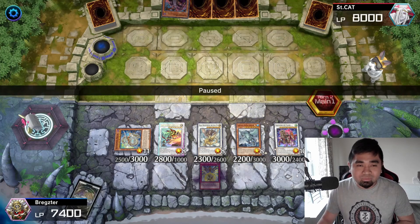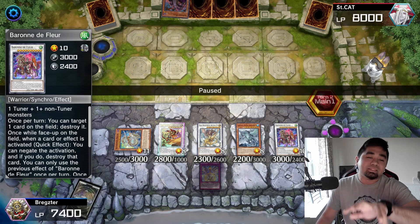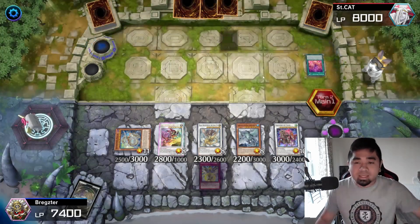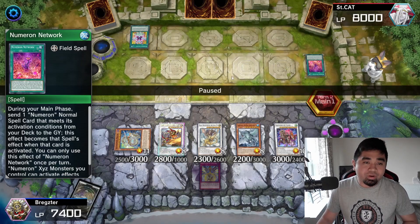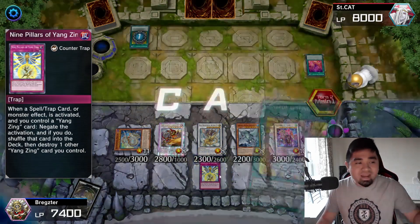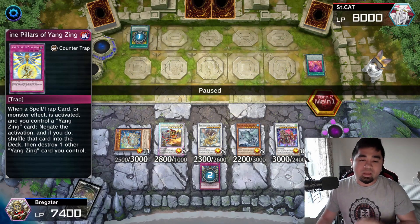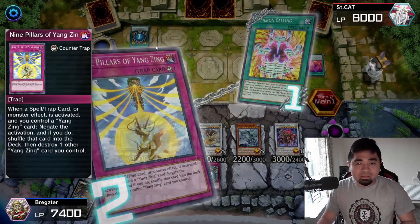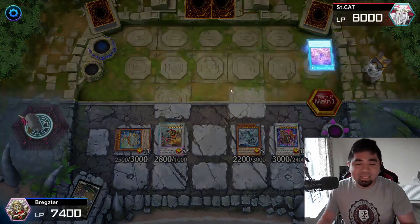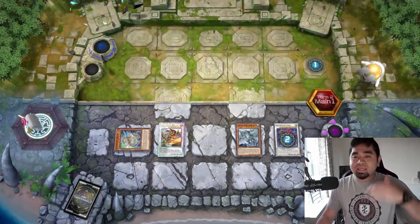It's the opponent's turn. He used his Kaiju to get our Supreme Sovereign, which was not a great target since we still have Baron the Floor and two negates. He's using a Numeron deck — he uses Numeron Wall, then Numeron Network, then one copy of Numeron Calling to summon his monster. We activate Nine Pillars of the Yang Zing to negate it, sending it back to the deck. He uses Numeron Network again and we chain with Baron the Floor, at which point he just scoops.